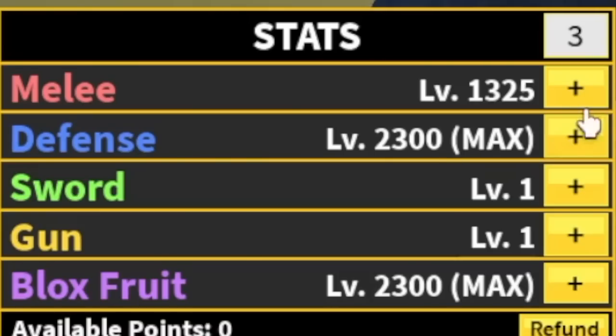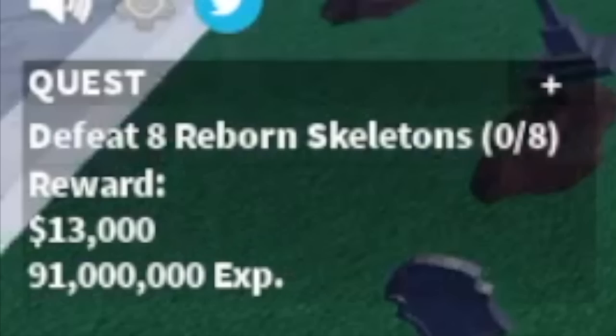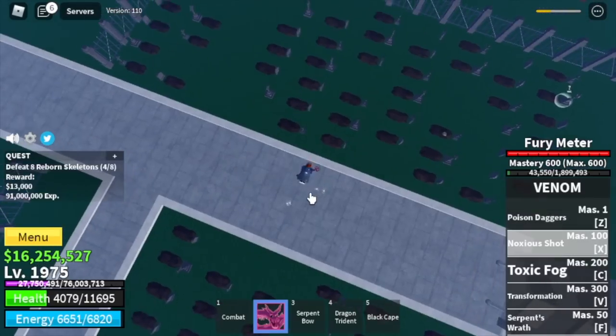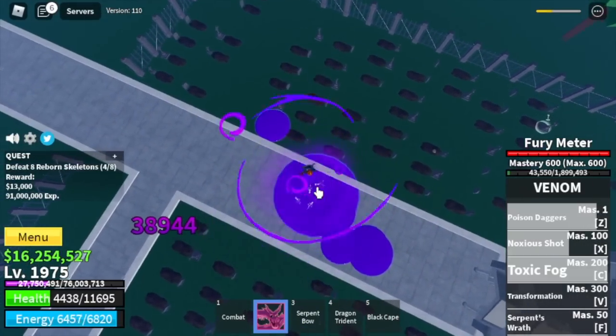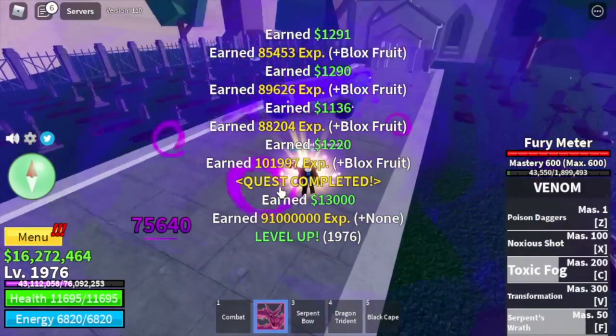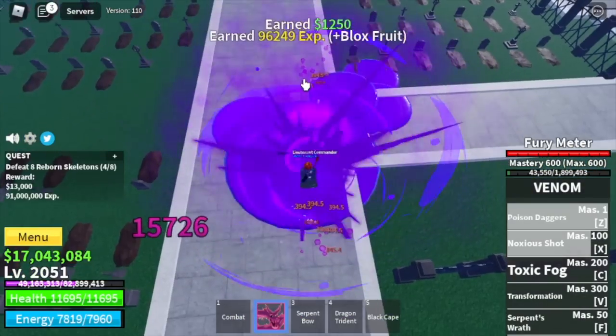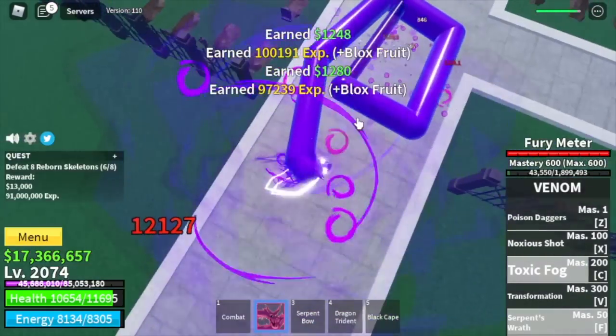All remaining stats will go into the melee stat. Next up is the Haunted Castle. There are lots of mobs here, but our only target is the Reborn Skeleton — one X, Z, C, and F skill is enough to burst them. Compared to the other mobs they're easy to defeat and they're near the quest giver. We're gonna grind here until level 2075.